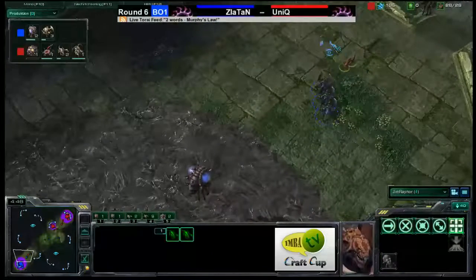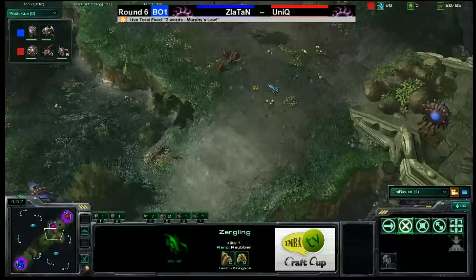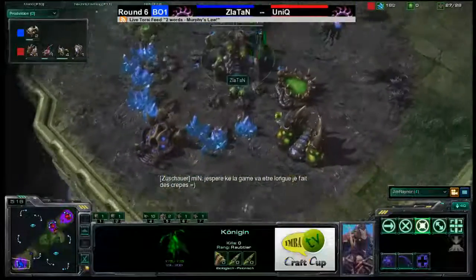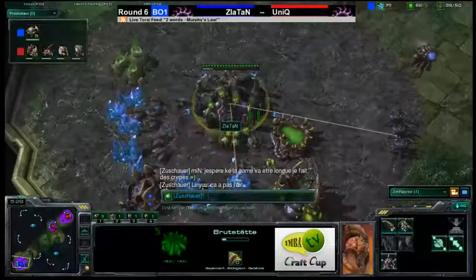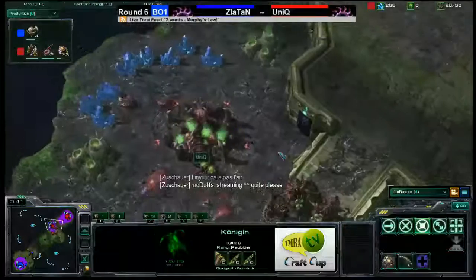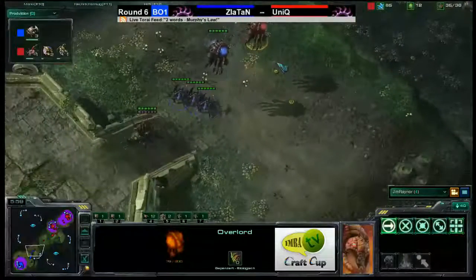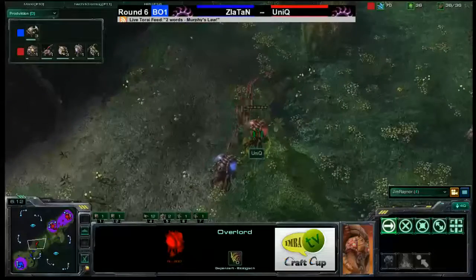A couple of Zerglings come in from Unique as well, but those Roaches are going to take care of those easily. Nice counter-scouting. Right now, six Zerglings for Unique — Zlatan's got no Zerglings and three Roaches, and Unique is getting ready for those Roaches. These are both very experienced Zerg players. The speed Zergling upgrade was not researched by Zlatan, and Unique is not researching it either. We've got two Queens blocking the ramp along with a third Spinecrawler now. Zlatan has decided mass Roaches and Unique has decided to defend with a combination of Zerglings and Spinecrawlers.